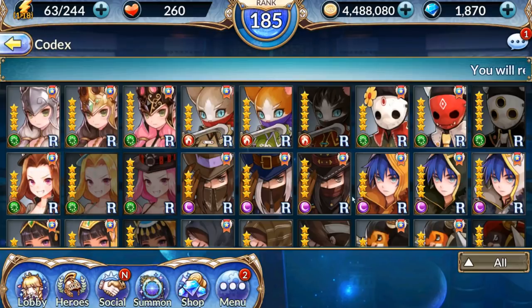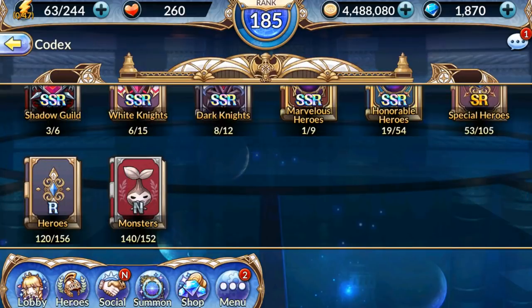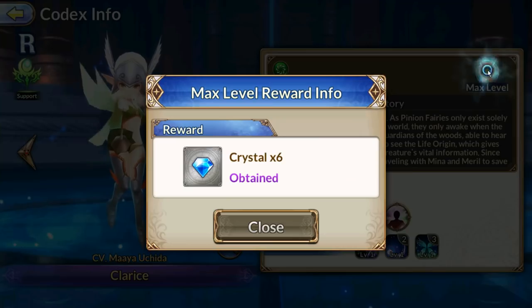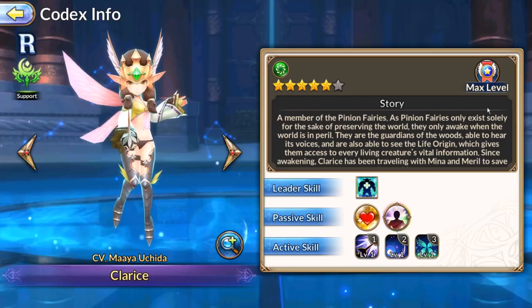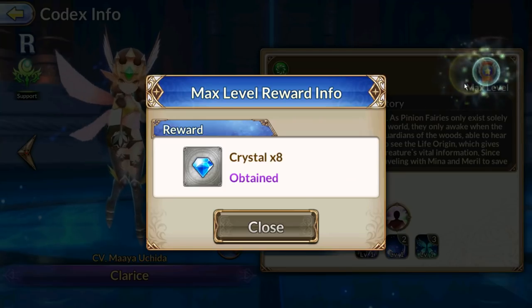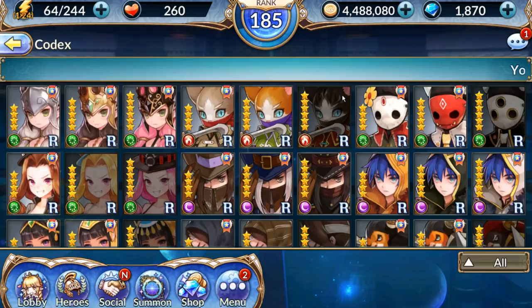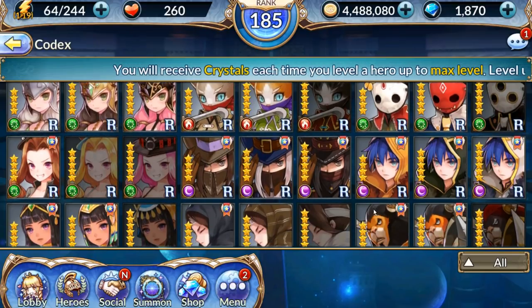Next we're looking at rare heroes, and this is probably going to be the best in terms of ease of access and crystals gained. There are a total of 156 rare heroes. All of them can be crystalled and all of them go from four to six star. Maxing out the level of a four-star hero gives you six crystals, a five-star gives eight crystals, and a six-star gives ten crystals.